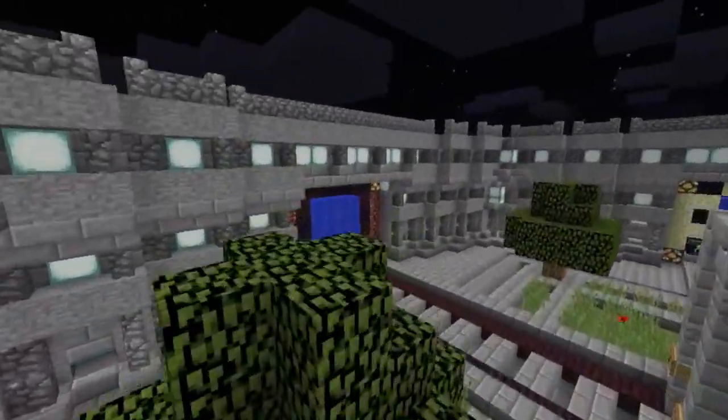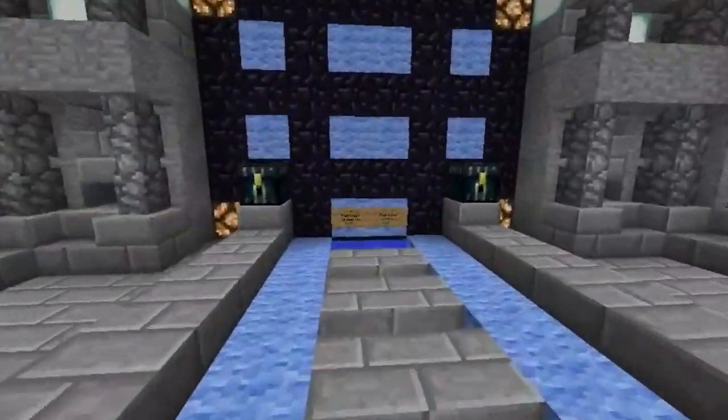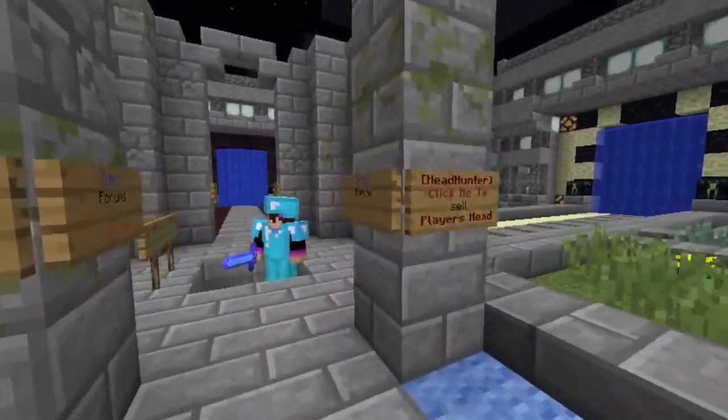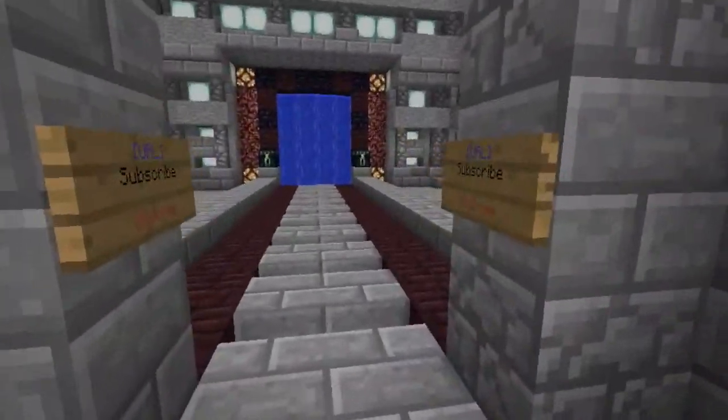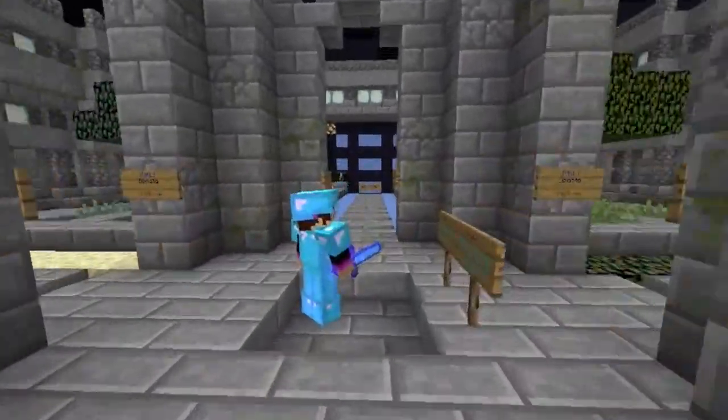Pretty much there are four portals: you get your warp wild portal over here which takes you right to the wild, your nether portal over there, your end portal over there, and this area here is parkour. Parkour's not finished yet — it needs a little bit of work, it's in decent shape but could use some touching up.